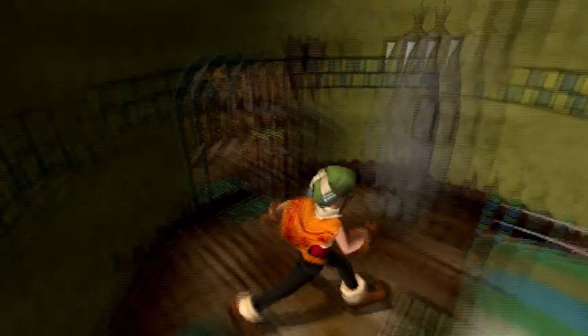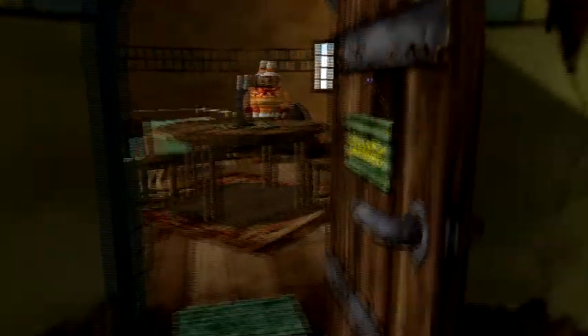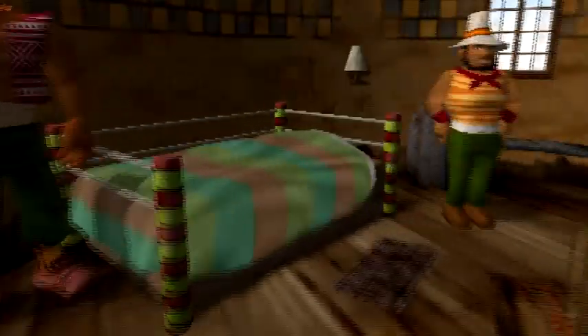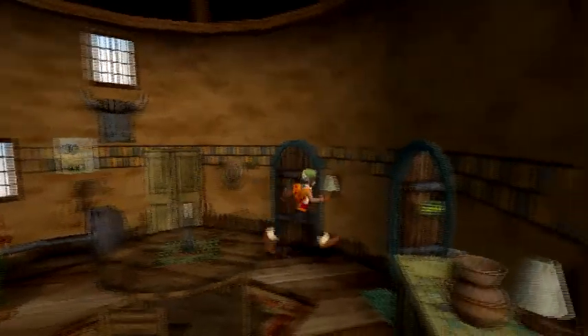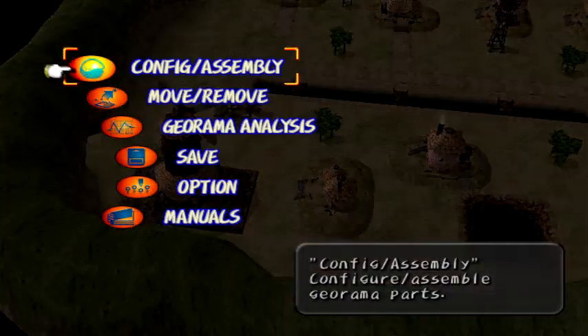I know you can't see it, but there's a chest here. I can prove it — if I go to first person mode, there it is. So going into first person mode is really useful to spot out treasure chests that you wouldn't otherwise be able to see. Let me see if I missed anything. I don't think I did. Yeah, we're good.